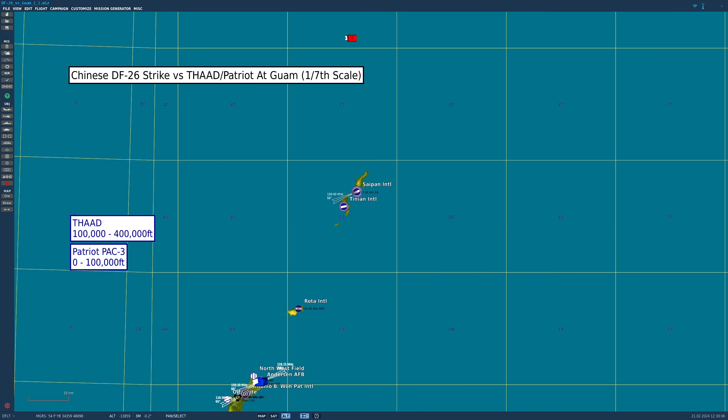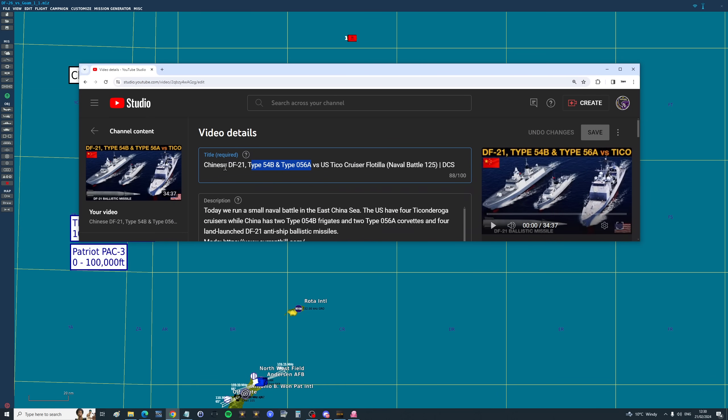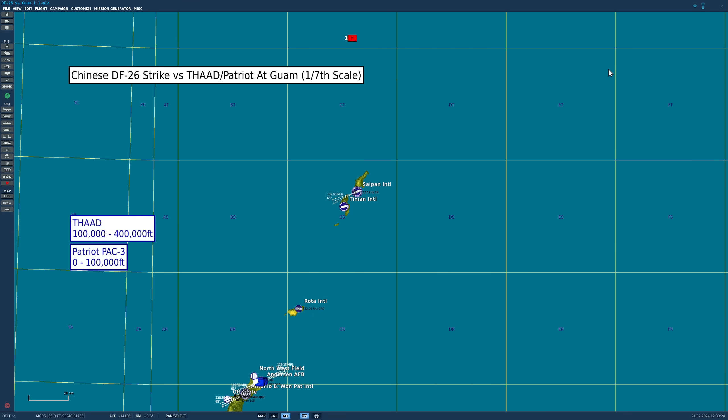Recently, our friend CH has added to our sim DCS Chinese ballistic DF-21 missiles. We did this attack where we used the DF-21 against a flotilla of American Ticonderoga cruisers. It was a good battle, but you guys requested: fire those missiles now at Guam. Let's see if Guam can defend itself with its Patriot and, importantly, with its THAAD defense system.